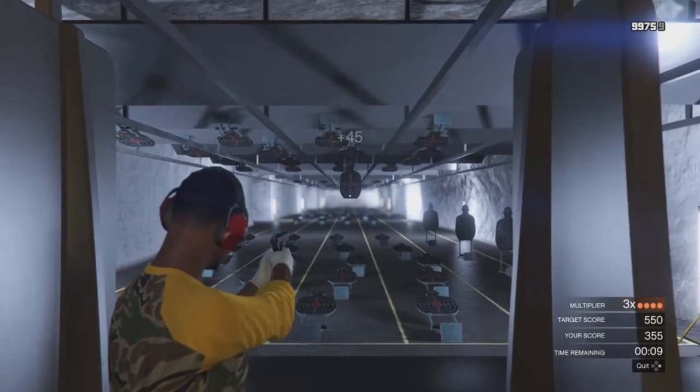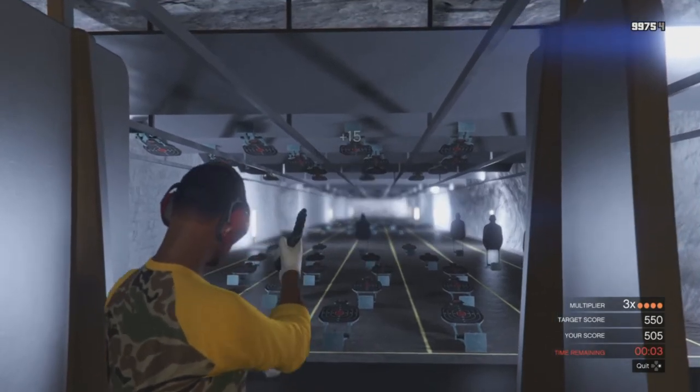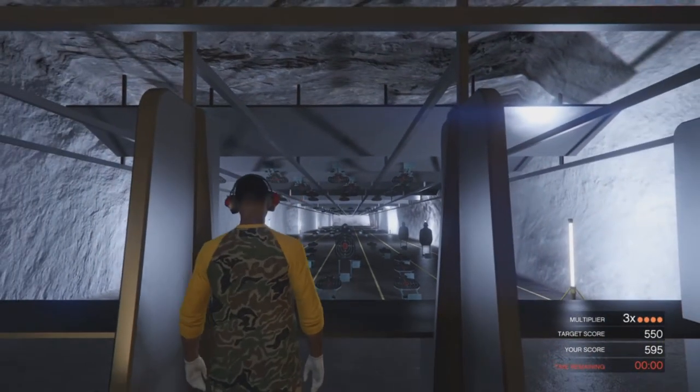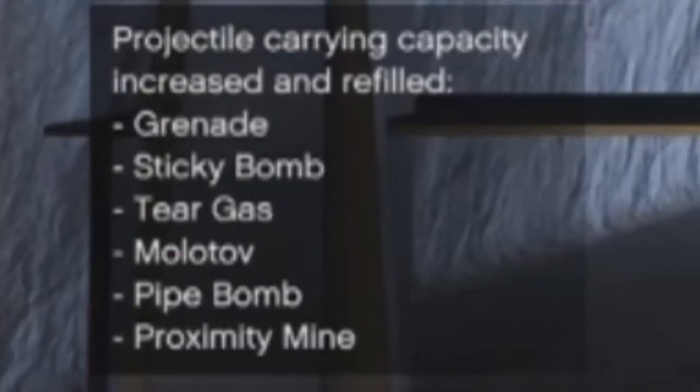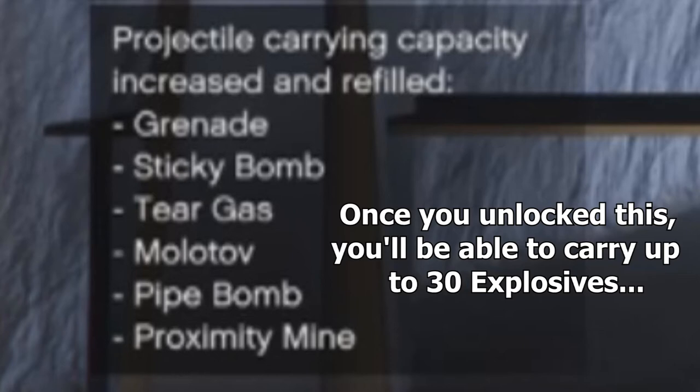There are three tiers for each weapon available. In order to reap the rewards, you have to pass the minimum score requirements, and it's going to take up a lot of time. The first tier of rewards consists of metallic, gold, and platinum tints for your MK2 variant weapons. The second tier rewards consist of an increased capacity of how many explosives you can carry — up to 30 — and this includes molotovs and tear gas.